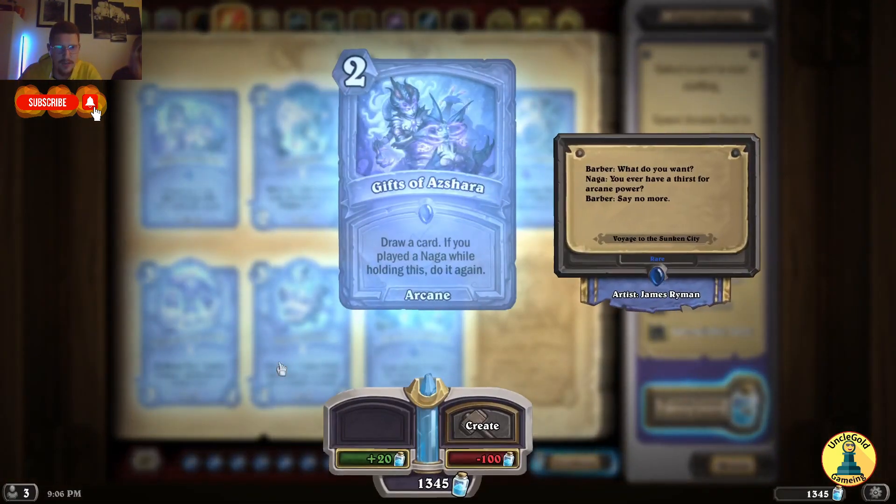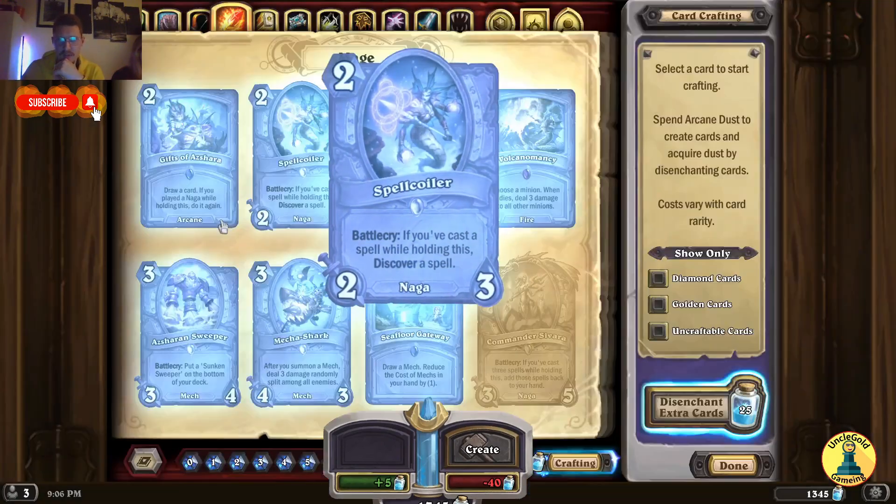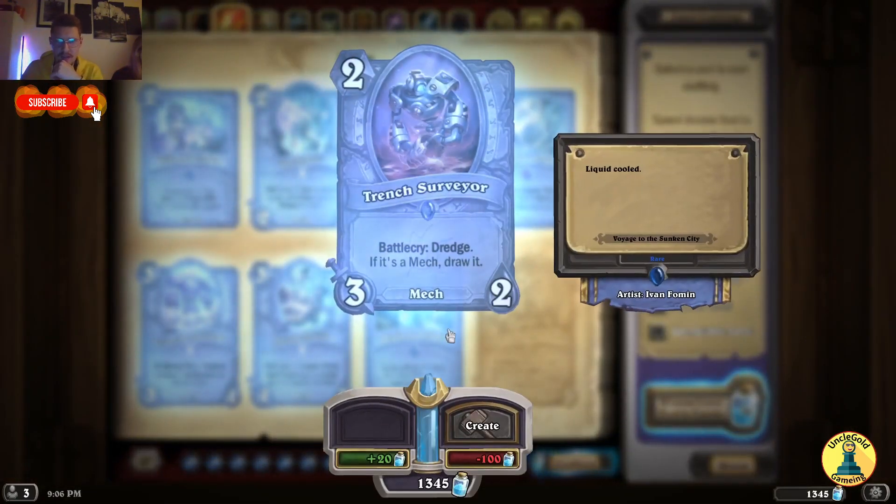Next up we have Mage. Gifts of Azshara — draw a card; if you played a Naga while holding this, do it again. Spellcoil — Battlecry: if you cast a spell while holding this, discover a spell. Battlecry: Dredge; if it's a mech, draw it. Now I know what Dredge means — you look at the bottom 3 cards of your deck and put one of them on top, so you draw it next turn.